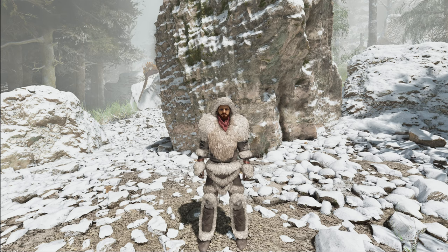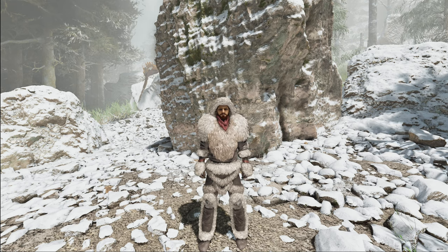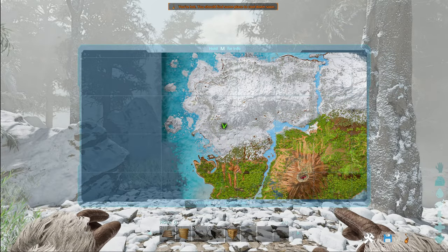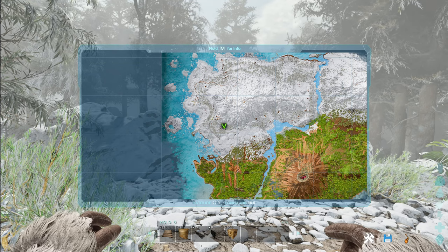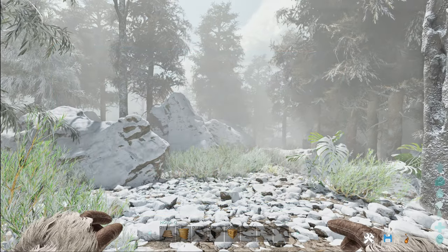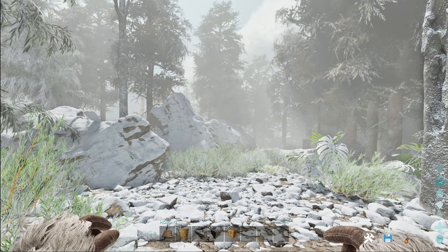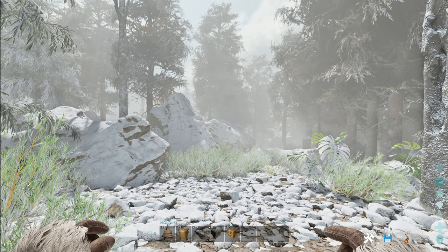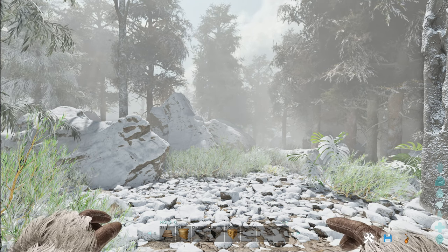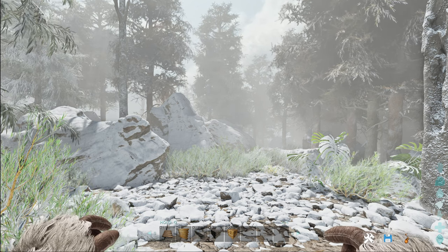This build location is in the winter biome in the wilderness area, same as the last one. The location is at 27.9, 16.5 — you can see it here on the map, not too far away from the last house. Good resources around here: lots of wood, stone, and metal on the mountains. Water's not too far away. For this build we'll be using a stone water reservoir to collect water.